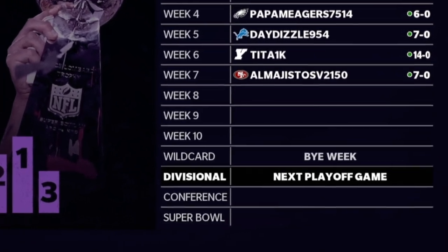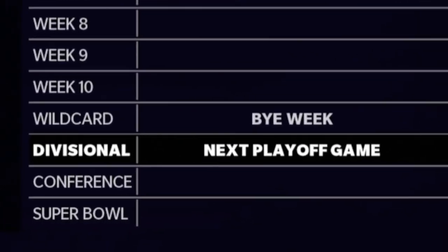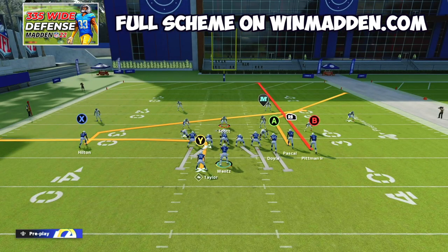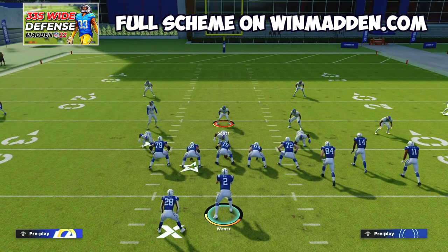Now that we understand the universal blitz, we need to talk about playing coverage. Once we've established that we can blitz out of any play in this formation, your opponent is going to either start max protecting or at least blocking a tight end to pick up the pressure. What I really like to do at this point is start dropping into coverage, and this is when I want to really mix in those zone drops that we talked about at the beginning of this video. To set up our coverage defense, we're going to make it look exactly the same as when we send pressure.